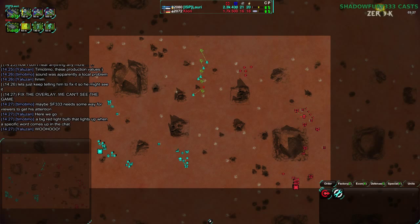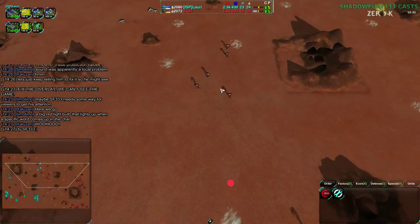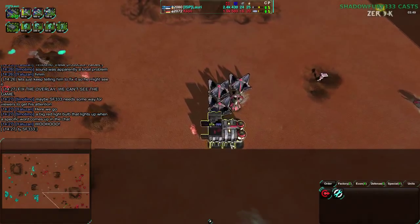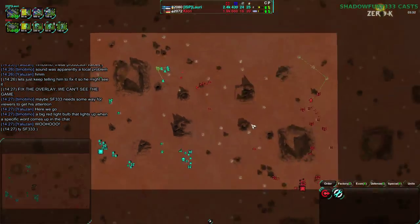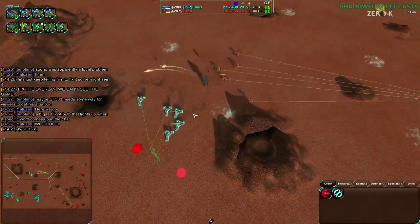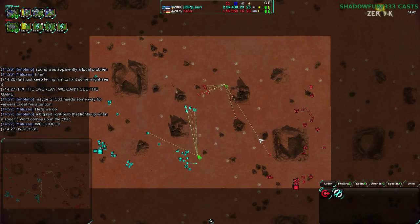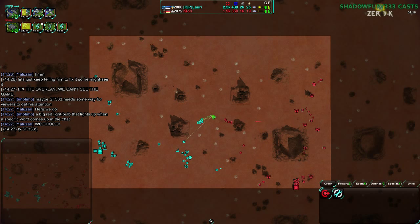I actually do have a second screen displaying what's being streamed, but that screen isn't particularly big and I need the chat there as well so I can read it. Sorry about that — this always happens at least once in a tournament. For a recap: Clone started with the cloak factory in the south side of the map — rather unusual — built up some glaives, didn't really do any damage. Now Lauri has the majority of the map and a massive economic advantage — one and a half times the economy of Clone. Clone is trying to take the eastern side.